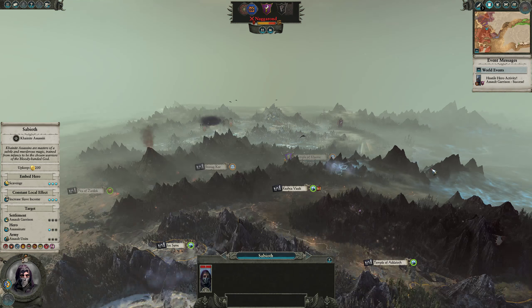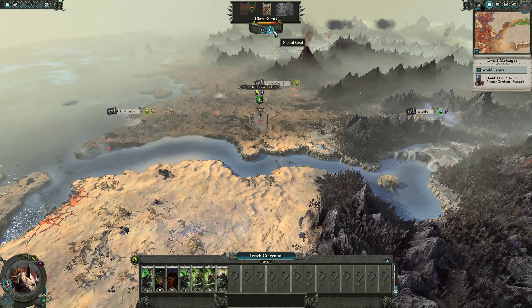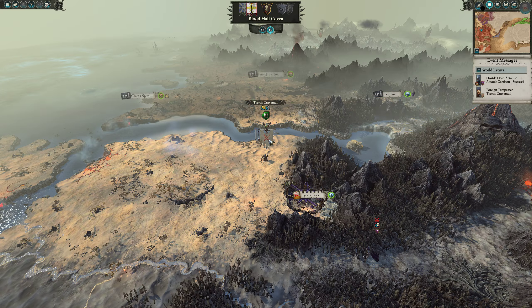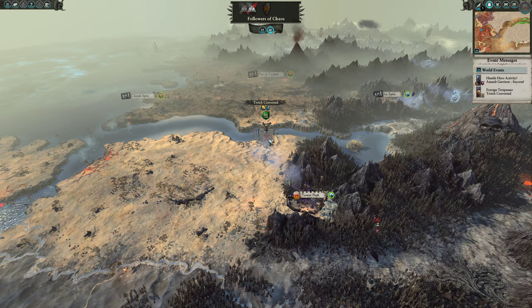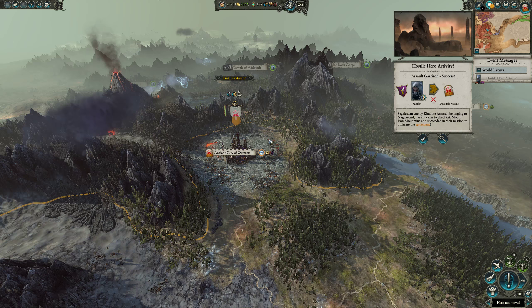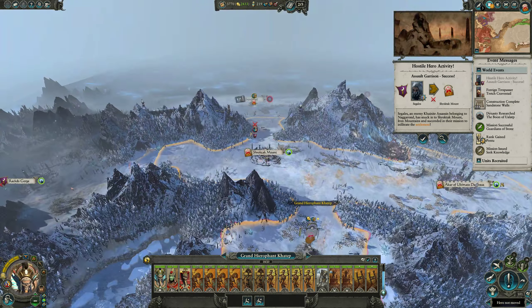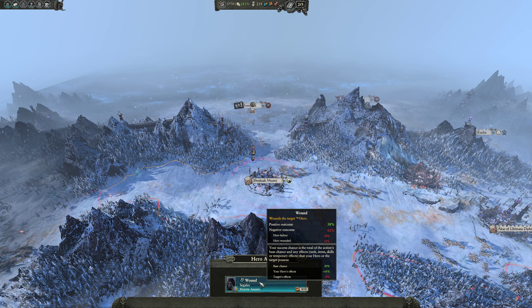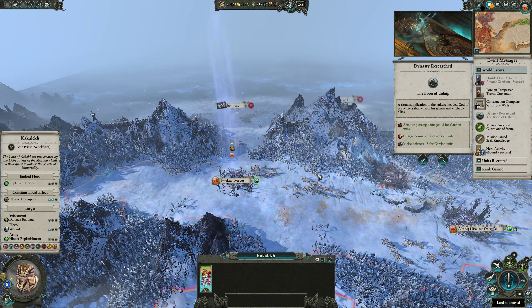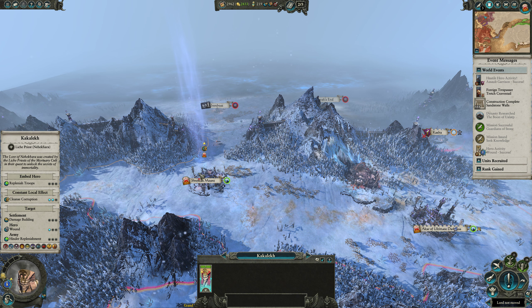Morathi is retreating again, which is what we want - we don't want her to stick around. We could speed this up. There's an assault garrison action up here - nobody cares. Wound 38 and 12 - let's risk it. Oh my goodness, he succeeded! Now our Carrion Swarms are a little bit better. I can't believe that was successful.